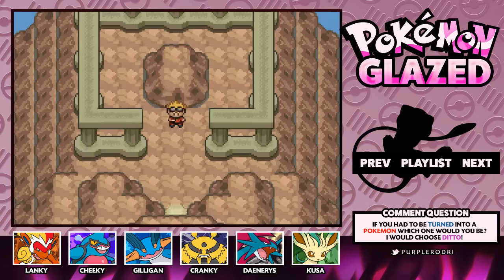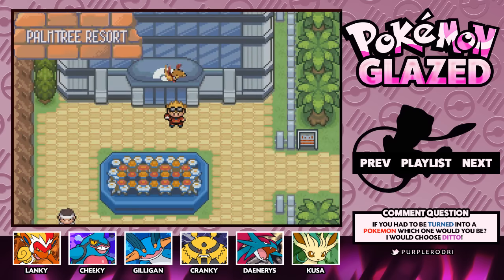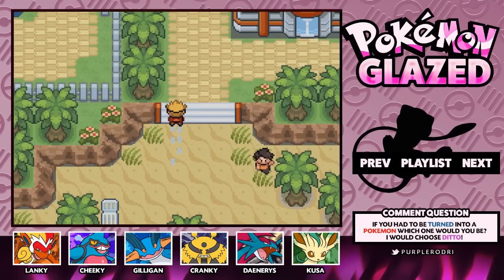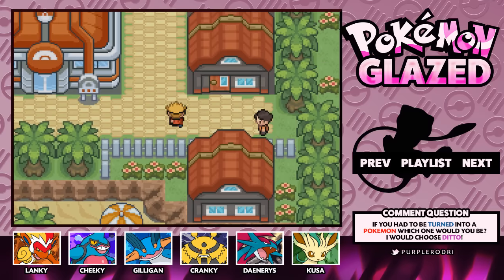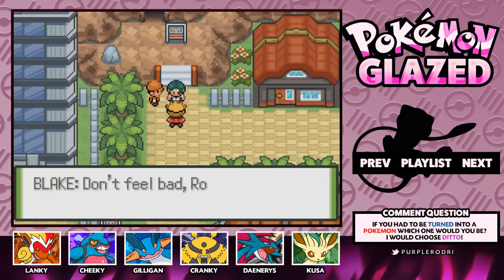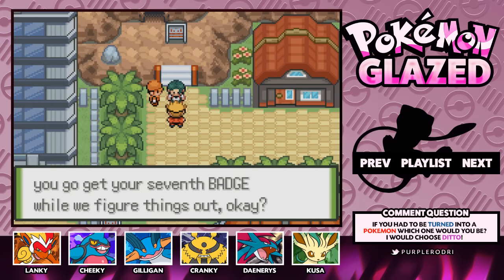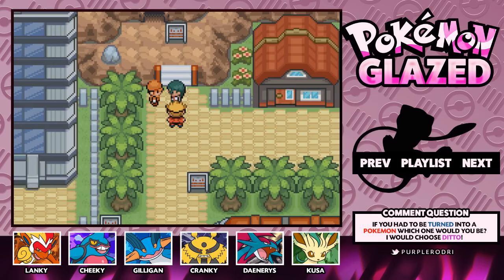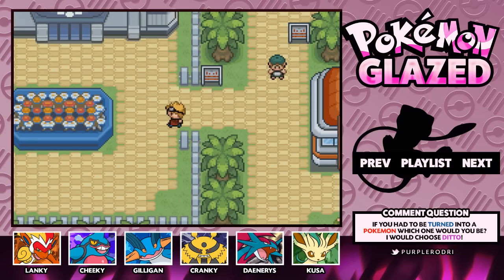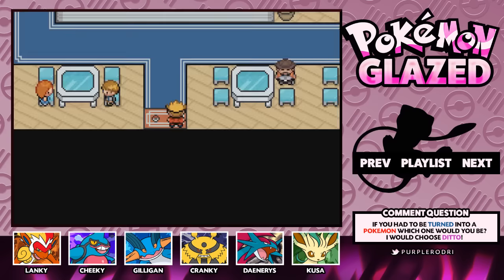It looks like we are in for a bad time going against Team Fusion, because they are going to have a lot of legendaries on their side. Let's see what exactly we need to do now. Henry and Blake were meeting up around here — there's Blake. He says: 'Don't feel bad, Rodri. You've been a great help to us. Why don't you go get your seventh badge while we figure things out?' So apparently they want us to go after our next badge, but there are actually a couple things I want to take care of before we do.